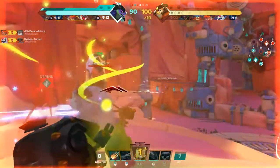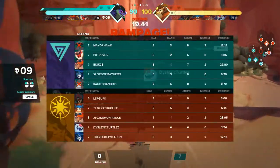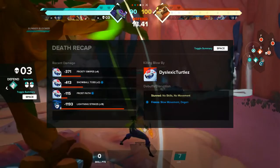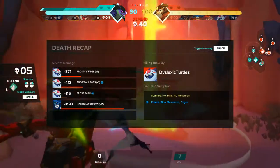We got surrounded. Oh no! We died the worst death. Three kills, three deaths, eight assists, three summons for a 12.19 efficiency rating. We'll be back up in four seconds, provided there are no other deaths on our team. There was another death on our team.